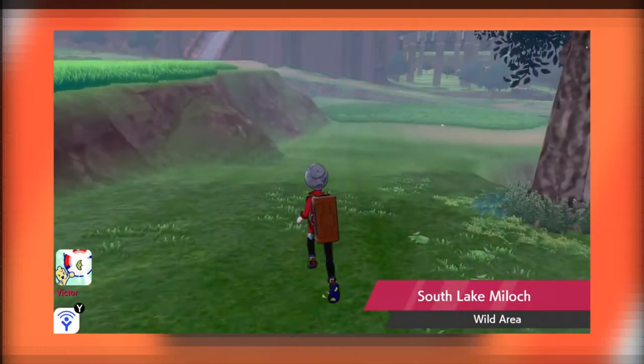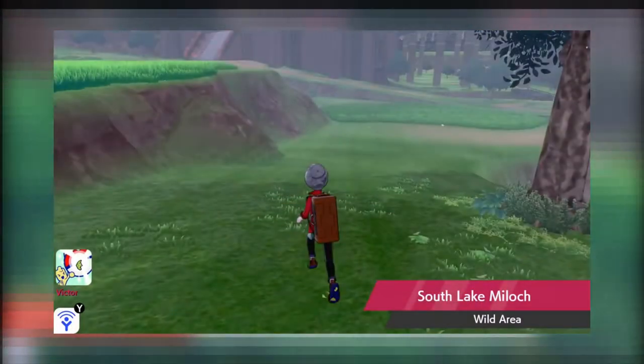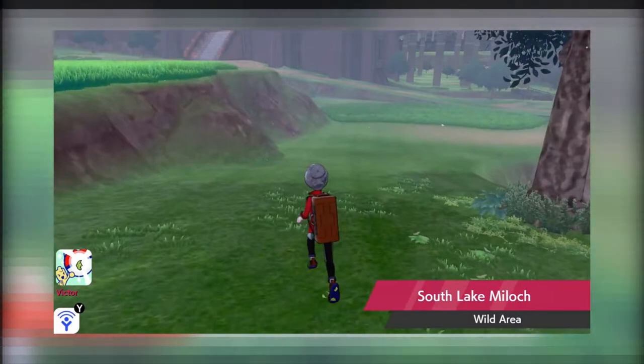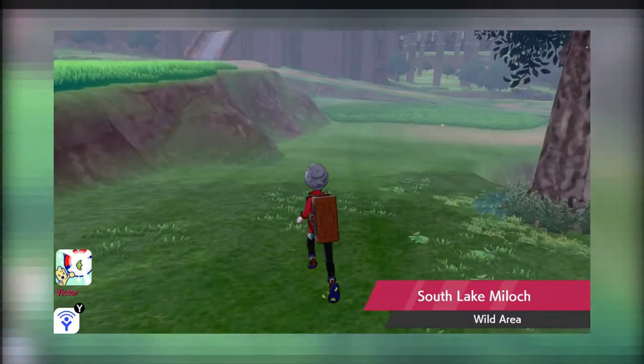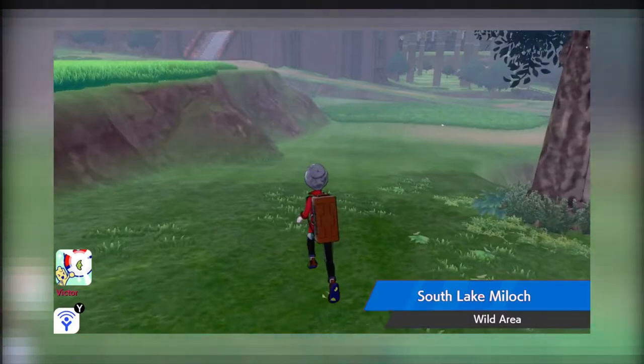Then you have an area pop-up for the wild area, and I'm going to guess this will also work for routes and towns. It continues with the red, black, and white color scheme. I'm wondering if the reddish and pinkish color is for the Shield version of the game, and it will change to a blueish color when playing Sword. That's pretty interesting.